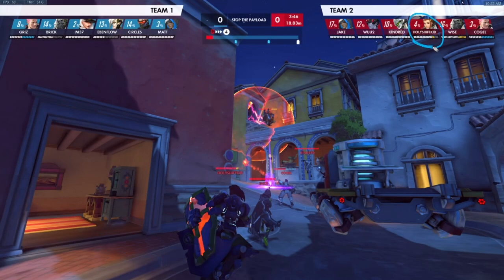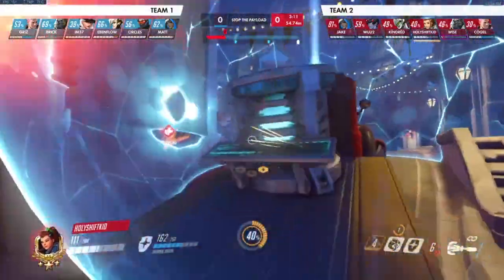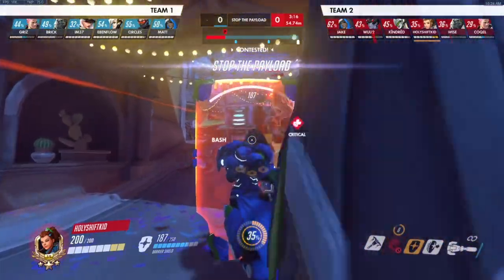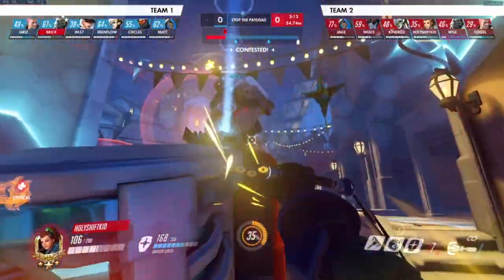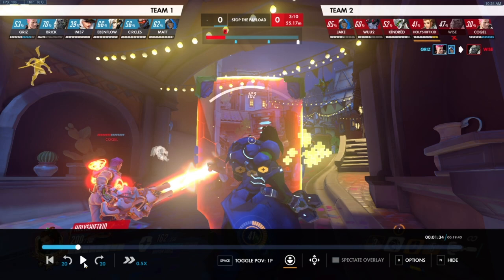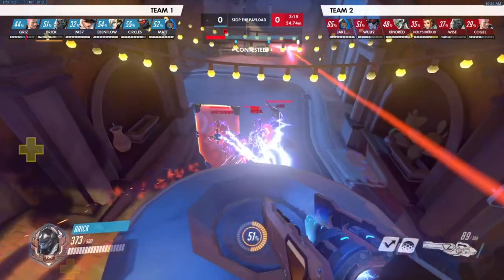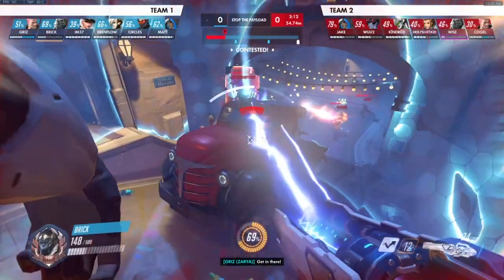Let's do a VOD review. I'm playing Brig and the enemy team is running Monkey Zarya — the Double Bubble comp — so I'm going through some of my plays and how I'm going to keep our Ana alive. Here's our first interaction with Monkey: he gets bubbled and he bubbles himself. I don't go for any stuns — I'm just whipping. I wait for the bubble to go off and then I stun him. He bubbled really late in that example, so I just knew I did not want to stun until that bubble went away.